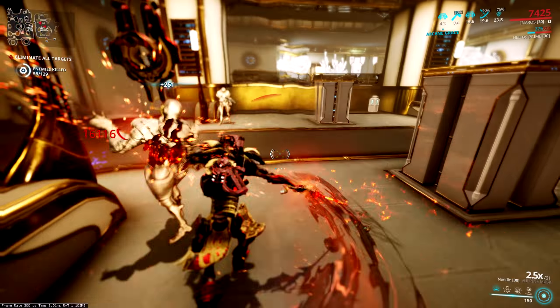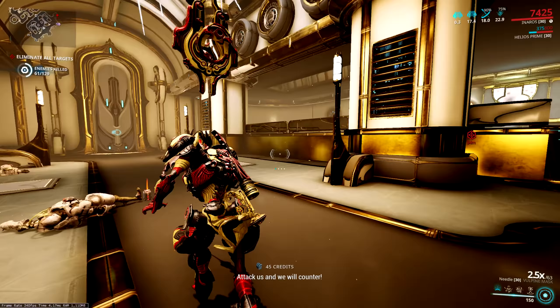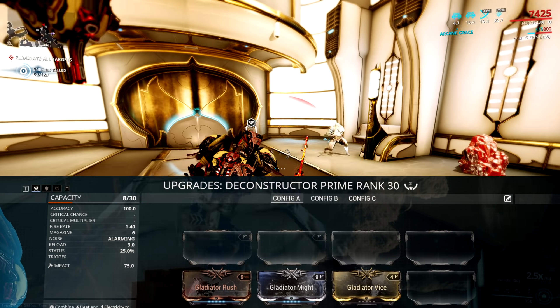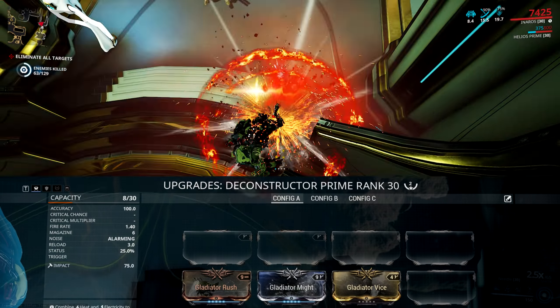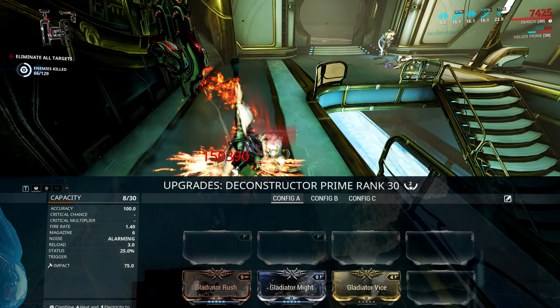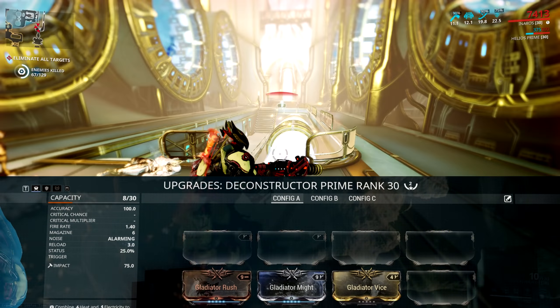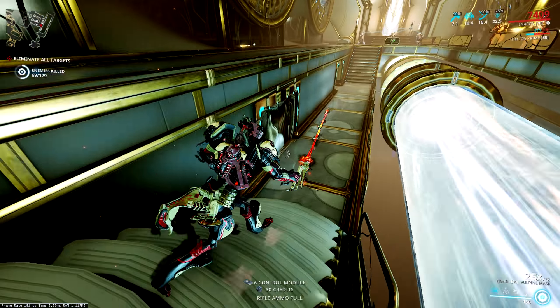What's even better though — switch your sentinel to Helios or his prime, put on Deconstructor, and now we have a platform to stack Gladiator mods. On paper it doesn't look quite as effective as stacking Vigilante mods since you can only use 3 on it, but that is still a free extra 45% crit chance which works like Blood Rush and increases as your combo counter increases. Even better, this stacks with Blood Rush, so you can imagine just how powerful this is.